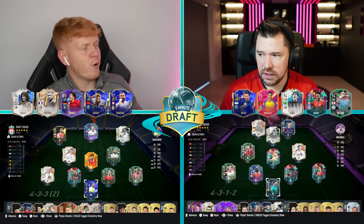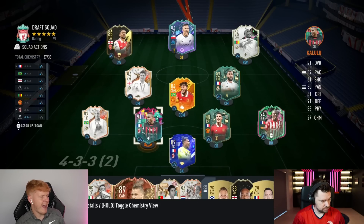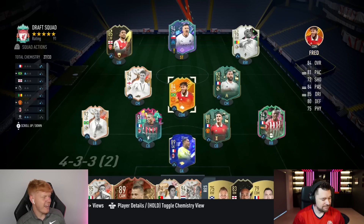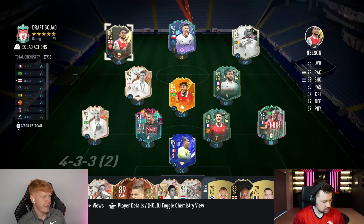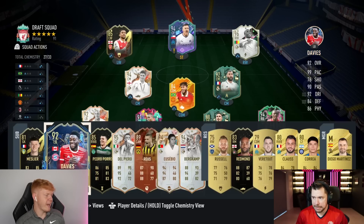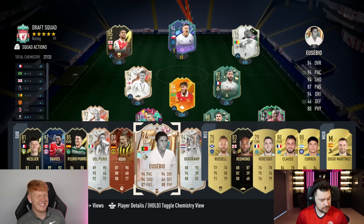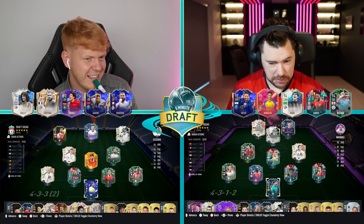Before we hear your chemistry and rating, here's my draft: Mane in goal, center backs Varane and Kalulu Level Up, right back Rusilion, left back Trophy Titans Roberto Carlos, CDM Man of the Match Fred, winter wildcard Benzema and Trophy Titans Gerrard either side of him, left wing Reece Nelson who will be subbed off, Shapeshifters Eto'o on the right, and Alexis Sanchez up top. The bench is looking pretty naughty — TOTS Davies, Trophy Titans Del Piero, Trophy Titans Bergkamp, and Fut Birthday Eusebio.